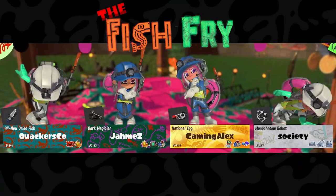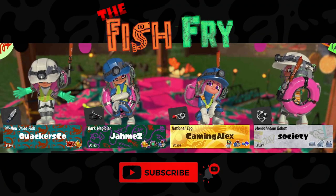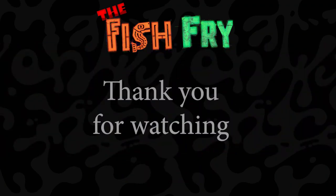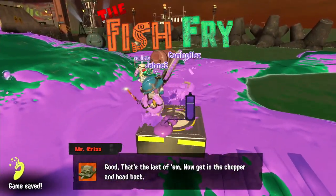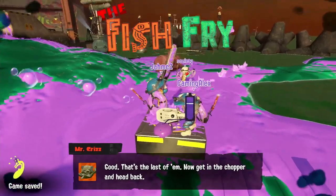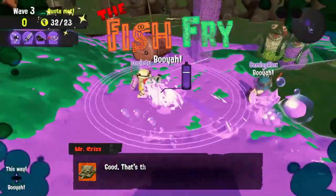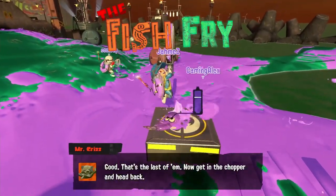The Fish Fryer usually comes out before the stage rotation, so if you want to catch these updates when they're hot and fresh, make sure you subscribe and hit that bell. And if you want other fellow GrizzCo employees to receive these tips, make sure you like and share the video. If you want to give the Fish Fryer an algorithm boost, just comment what your favorite or least favorite weapon is of this composition. My choice will have to be for the Splatana Stamper — that ability to splat Quahawks is super satisfying, and it's as simple as that.